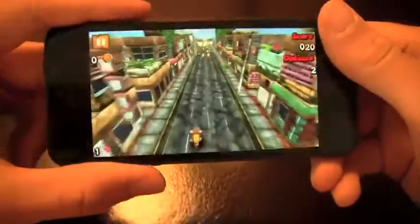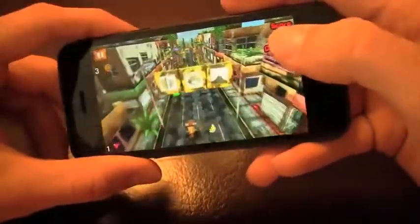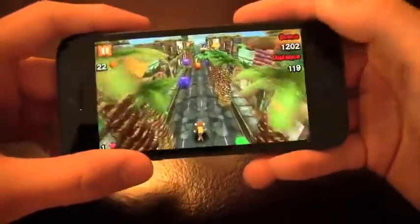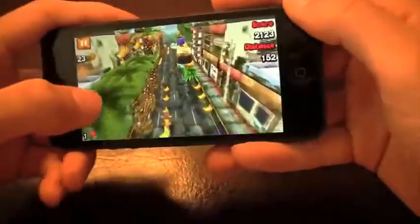You're going to use the accelerometer to move your monkey around. You've got the right side of the screen to jump, and you've got to collect these bananas — you'll use them to unlock stuff in the game. With the left button, you're going to be able to kill these monsters. It's really cool.